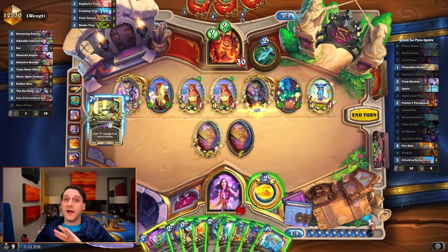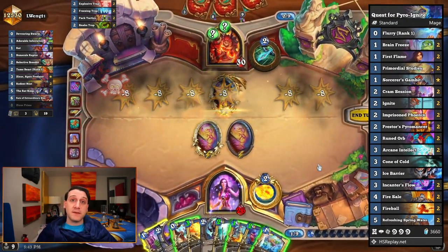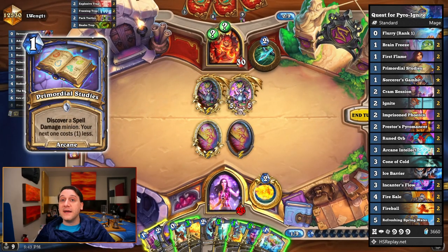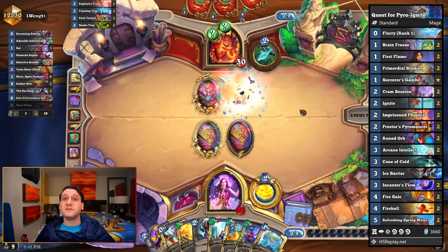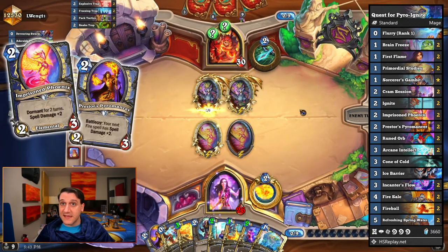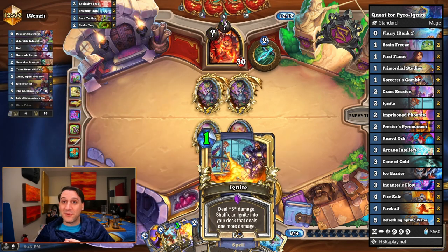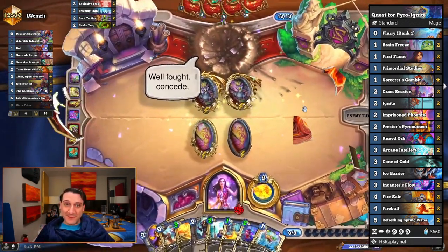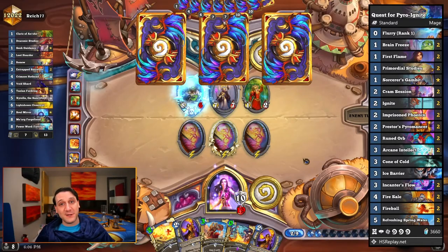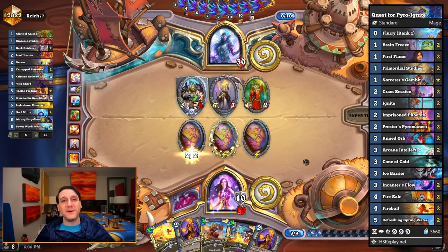The deck we used to knock out this achievement was this Quest for Pyro Ignite. It's a questline mage which includes Primordial Studies, but to help improve our chances of a Pyroblast-caliber ignite, it's also running two copies of Imprisoned Phoenix and Prestor's Pyromancer. Our first opponent we were set to pull off this combo against conceded with 30 health moments before our phoenixes were about to wake, so note that you'll likely want to go fast on the combo turn to overcome a potential concede if they actually let you play your turn.